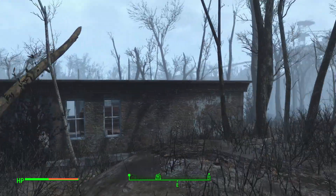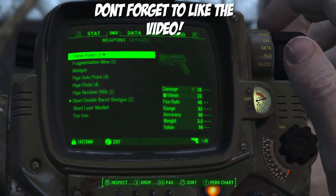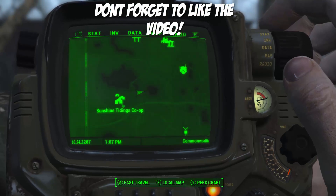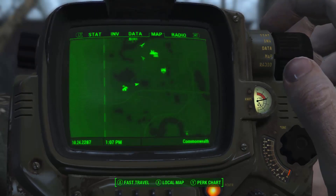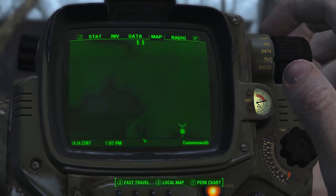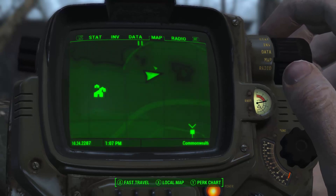Today we have another easter egg in Fallout 4. This one is located right here on the map — I don't know the exact place, but it's by Sunshine Tidings. I'll zoom out so you guys can see. Basically you spawn in right here at the beginning of Vault 111 and kind of walk right here by this pond or lake, whatever you want to call it.